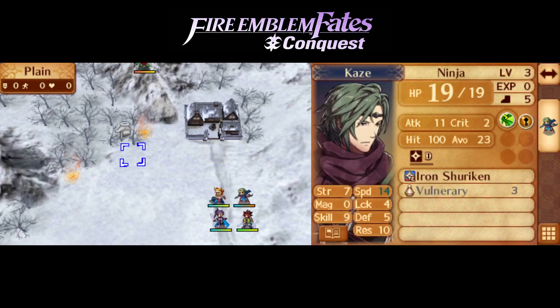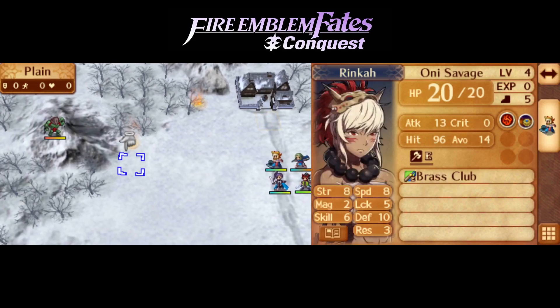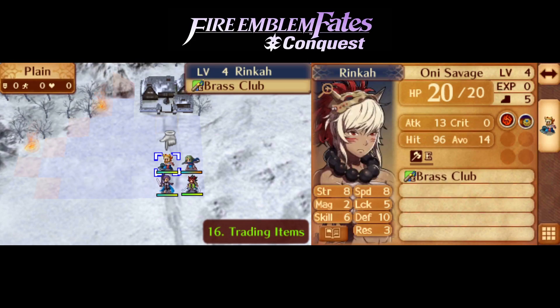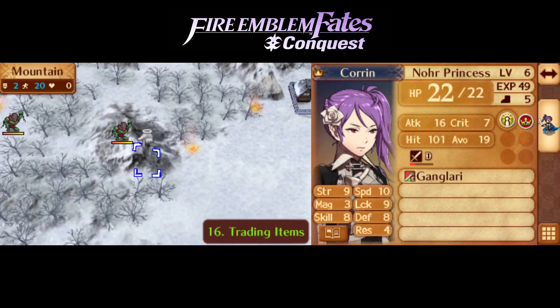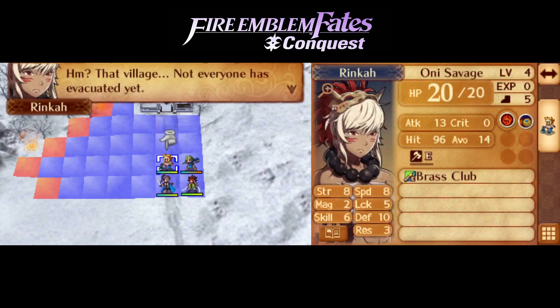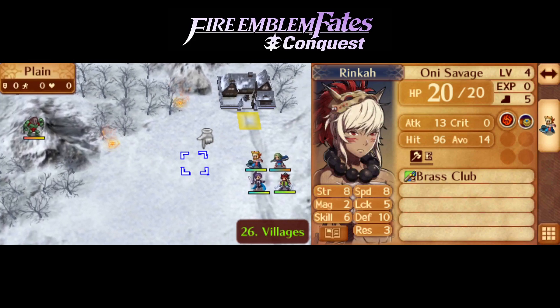I don't know what you get from the village. I think we want to send... Oh, we all have 5 movement? So it doesn't so much matter who we send. Not Corrin though, because we need Corrin to hit those Dragon Veins, and unfortunately we cannot hit any of them on turn 1.